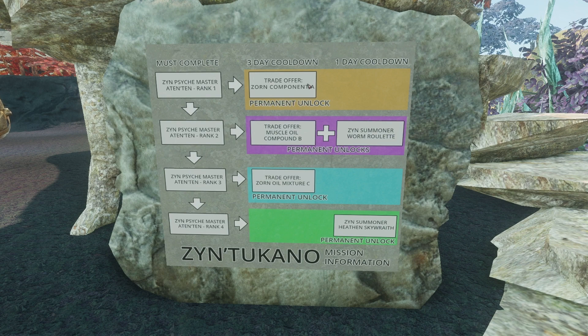And it unlocks this trade offer here. If you turn in 12 Zorn Component A, it's going to get you one PED of concentration. Which, to me, really doesn't seem like it's worth it. But it's yours on Compound A. Okay, so that takes you to rank two.